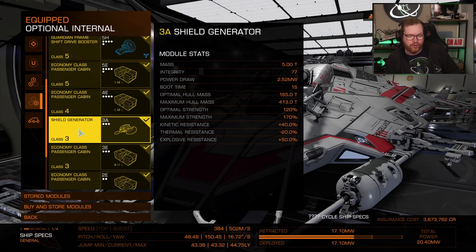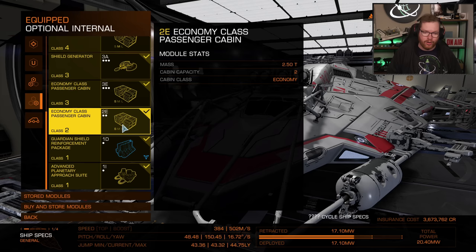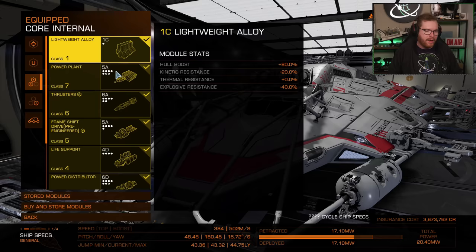I didn't have a size 3 prismatic lying around, so I just put in a normal one, unengineered. You could put a reinforced high-capacitor mod on it for more hit points. There is no size 1 economy cabin — no cabins at all at size 1 — so I had an extra slot I didn't know what to use for. That's why I put in a Guardian shield reinforcement pack for a bit more shields, since we have the power budget for it. We even underspecked the power plant. And that's the build — very straightforward, super easy to build, and it does the job beautifully.